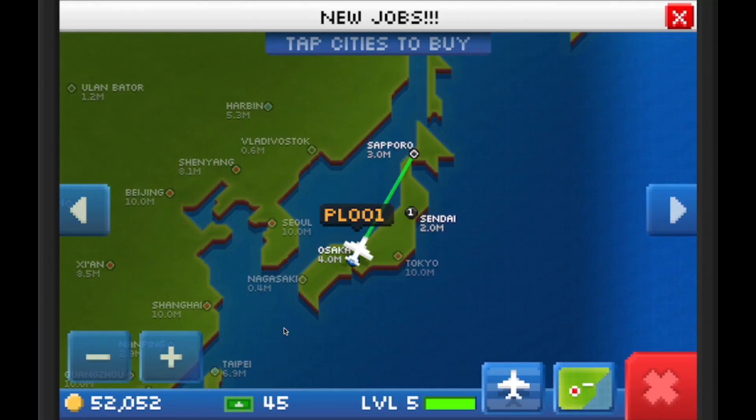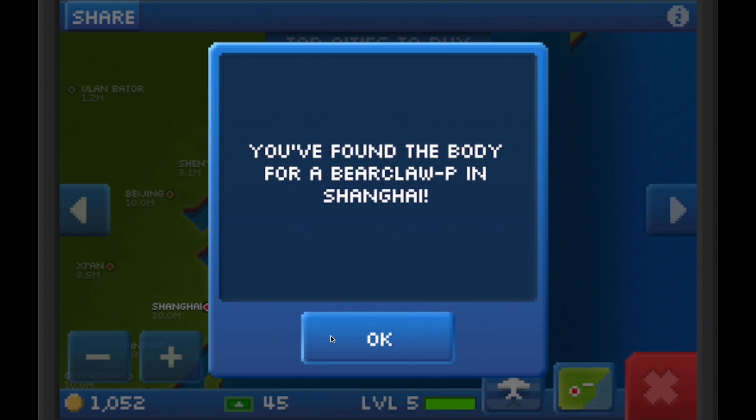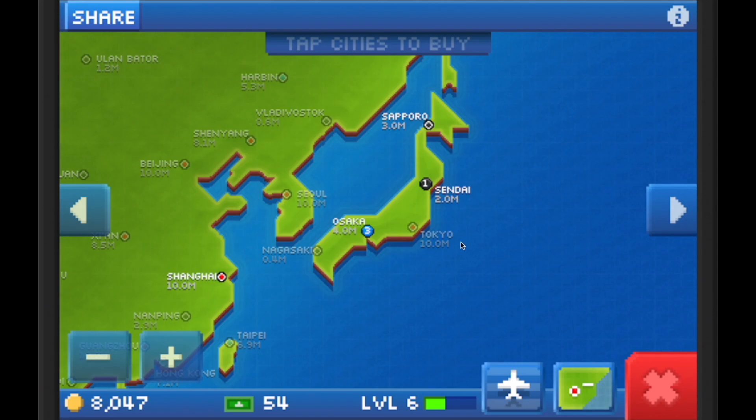What that looked like in my playthrough is doing enough jobs to get to 50,000 coin so I can unlock a level 3 city. Level 2 and level 1 cities might be tempting early on, but let me show you what the advantages are for getting a level 3 city.